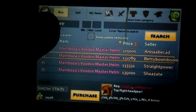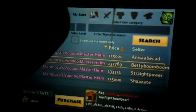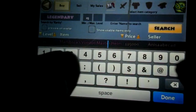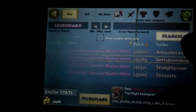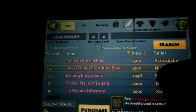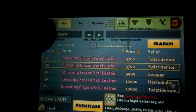If you don't know the name of the item but you've seen it before, you can filter by level range — for example, minimum level 25, maximum level 30 — and set it to legendary items. You can see what you need to get. I'm only searching for helmets right now. If you want to search for weapons, go here and search. If you want to search for armor, click here and search.